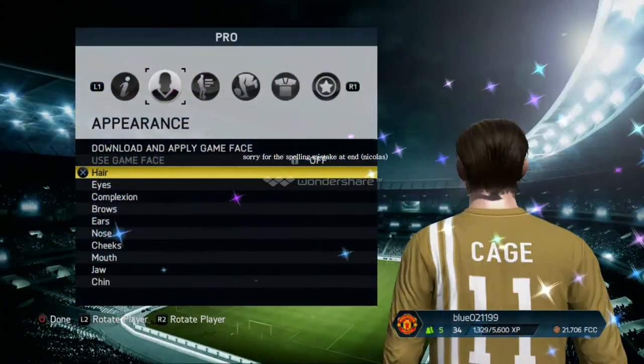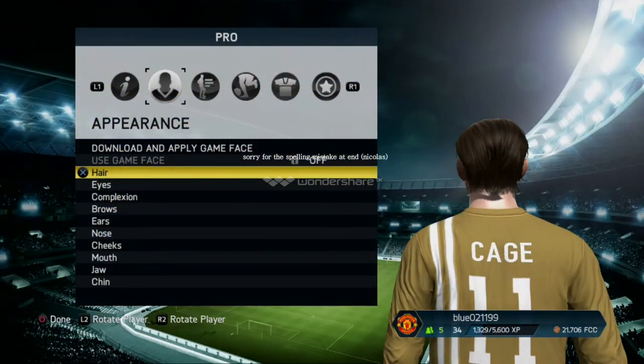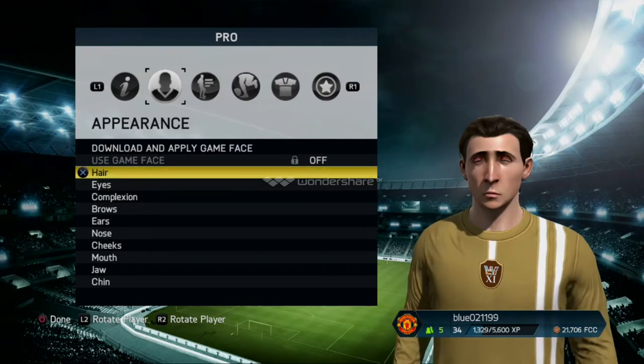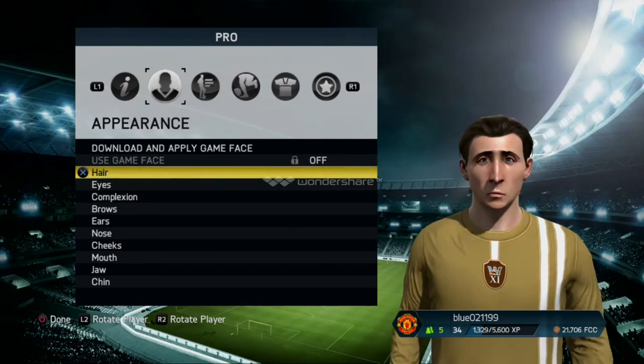I'm on Stink Gaming here. I'm going to do a how-to: make your pro guy look like Nicolas Cage. I hopefully might do more of these, depends how this one goes. And so far, I know it's not the spitting image, but I made him look like a funny Nicolas Cage type character.